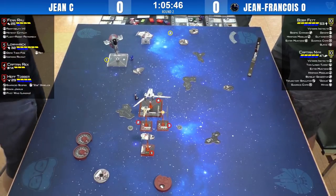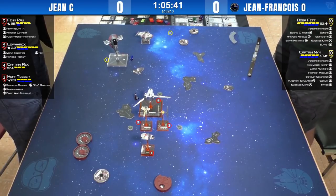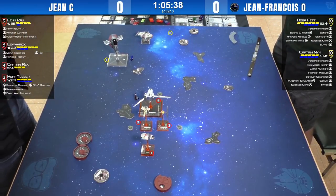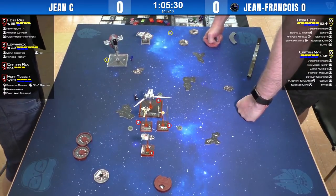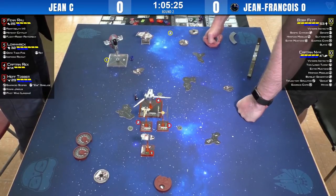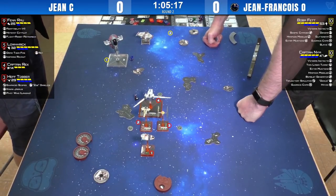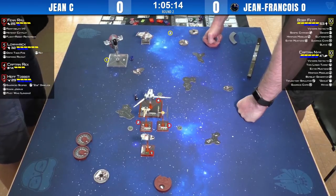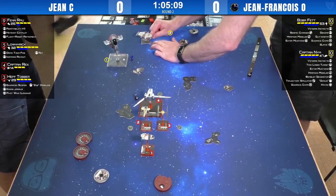He can splatter some damage on Jean's rebels with the bomblet. He's got extra munitions on both of them, so disengaging is actually a good strategy. Once that list gets in tight on Nim, it can really do a lot of work — with the one agility die that Nim has, he can just get chewed up very quickly.